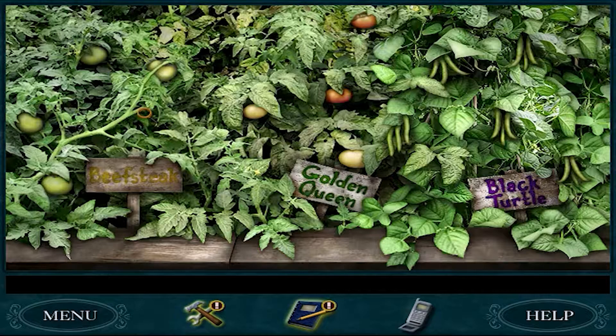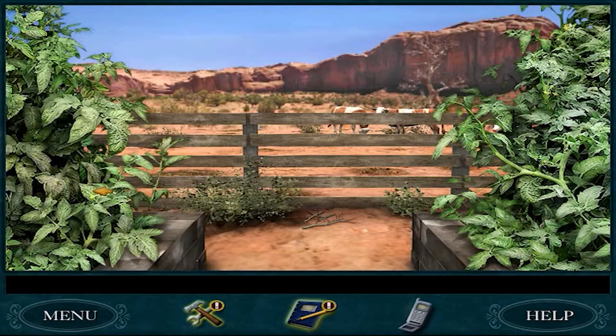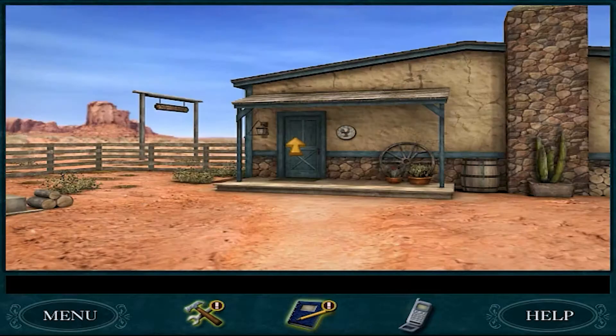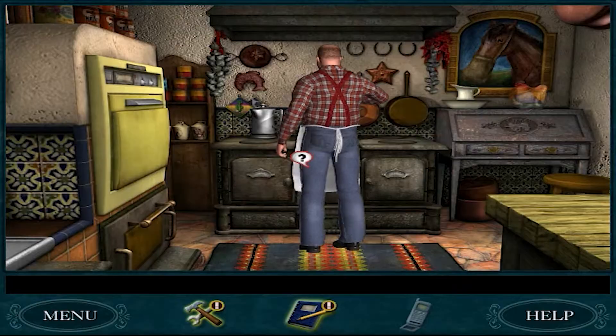We've got these two ripe ones. And you two ripe ones. The green beans can stay there forever. Lots of ripe guys. The rest are not ready yet. It's so hot, I should get these vegetables into Shorty right away.